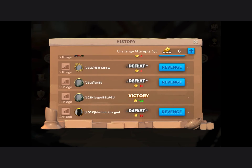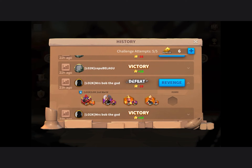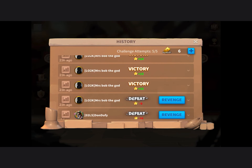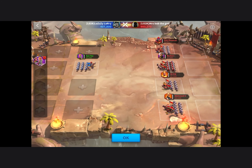Then what you're going to need to do is attack your farm account but lose purposely. As you can see here, this is my farm account — Mrs. Bob the God, very original name. I made sure I was defeated.